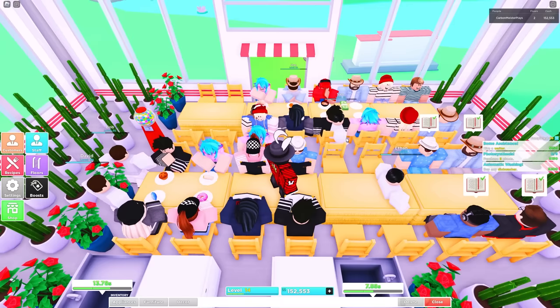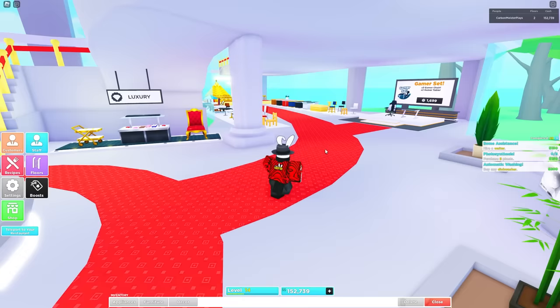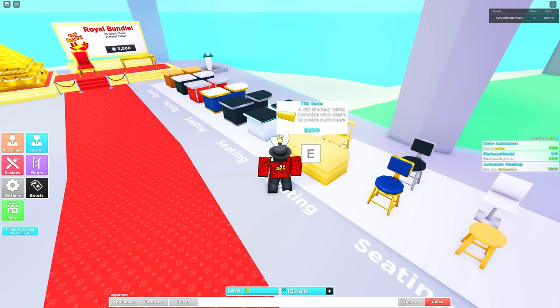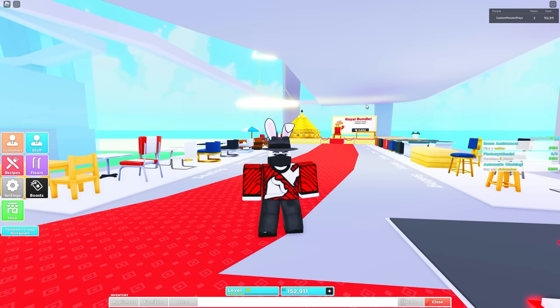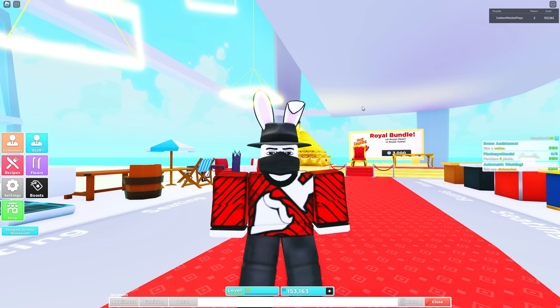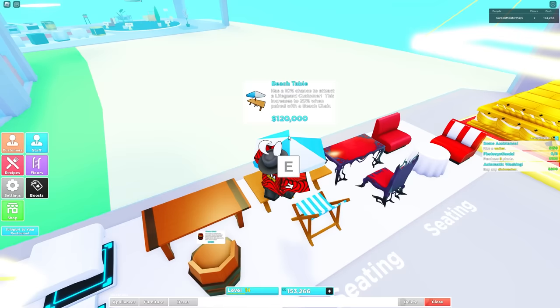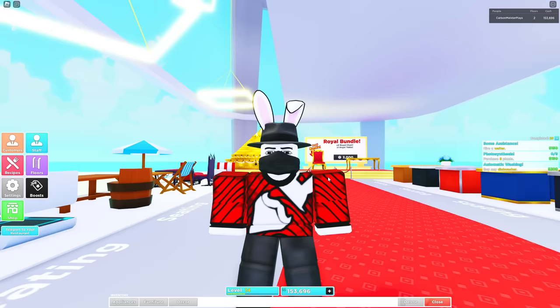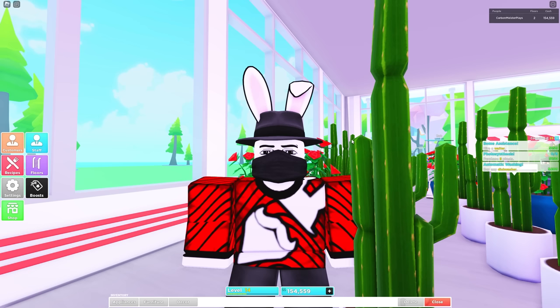I currently have eight tables down. When I initially started, I only had four tables. If we come over to the shop, the Tiki table is $200, which is fairly easy to get. You also want to purchase the cheap chair. There's no need to purchase anything else because it's purely cosmetic. The only time it stops being cosmetic is with pirate chairs and beach chairs — but at $95,000 and $120,000 for the beach set, and the pirate table at $350,000, it's just not practical when you first start.